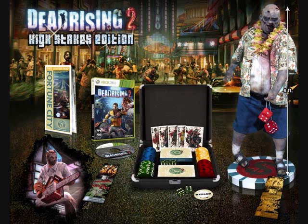Then it comes with — I think it's a suitcase — that has a poker set, so you get the chips, two decks of bloodstained custom playing cards featuring character art — oh that's pretty sick — five green dice, one bloodstained dealership, and a Fortune City map.